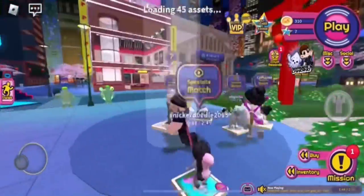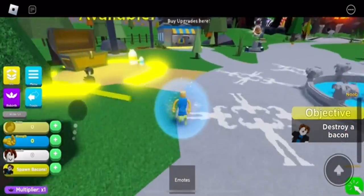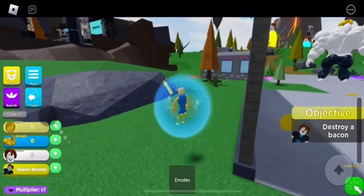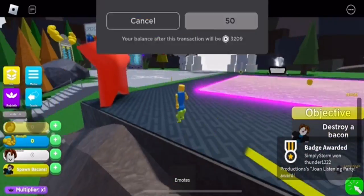This is the harder way to get it — more fun, but a little harder. If you want the easier way, let's go ahead and get to that game. Now that we're in this game, we need to go over to the noob attack or noob simulator. Go all the way over to the concert and just step on the pad to get it. I got it, so I'll get the badge on my screen.